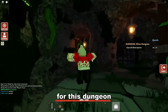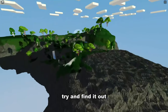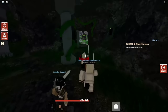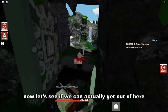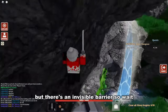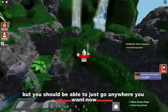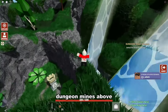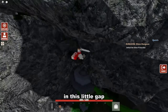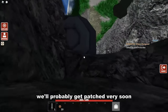For this dungeon myth, can we actually get outside of the map? We try to find a way out in the open area. After the door opens, we look for a gap — and there's an invisible barrier, but it seems like we can get around it. You can actually get out of the dungeon map and explore above. Jump in this little gap and you can get on top — it'll probably get patched very soon.